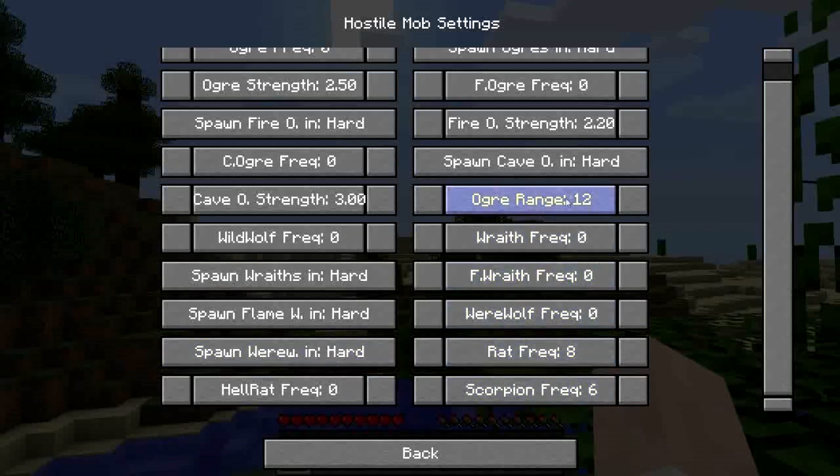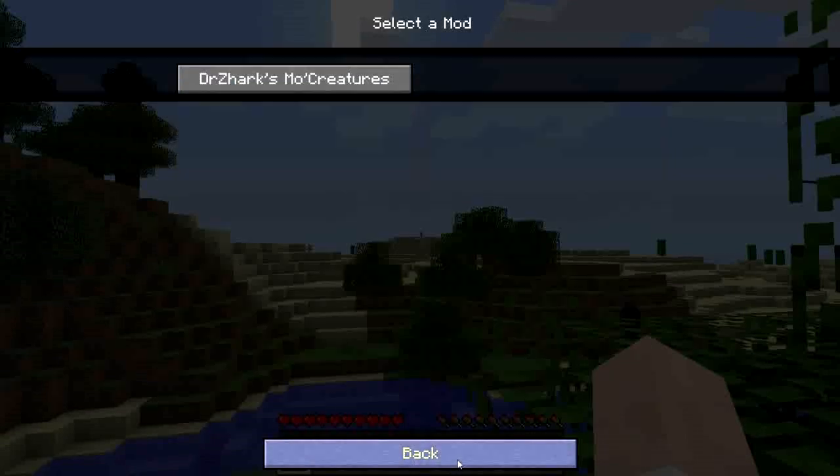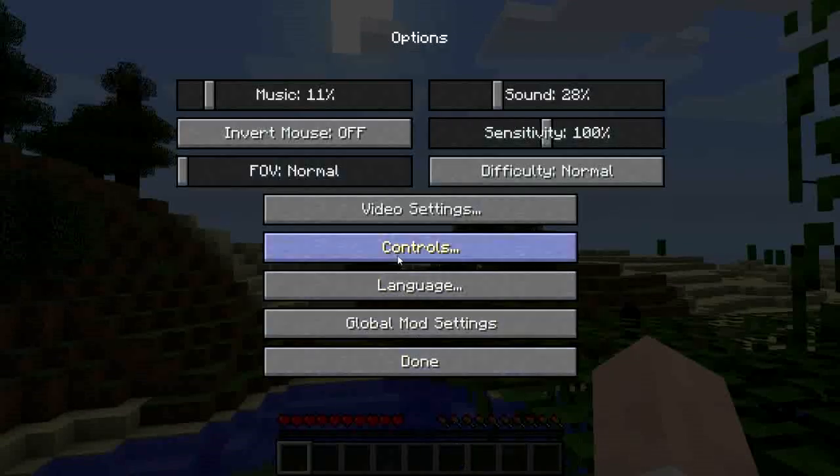Apart from some of the easier mobs, just giving a bit more life to the world. But really, some of them are just annoying, so I've switched them off. So when you come into the Technic Pack world, the first thing to do is decide on a base location as normal. And that's what I'm going to do now — I'm going to do it off camera.